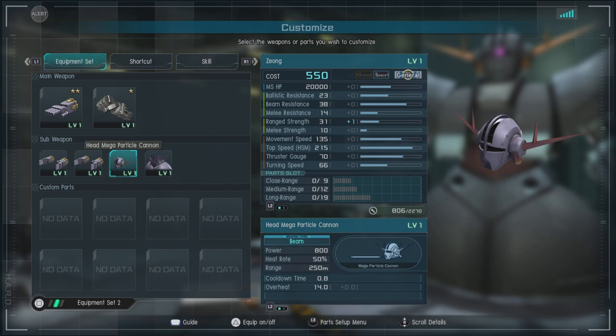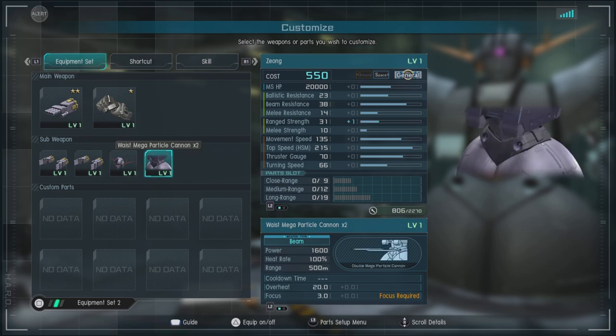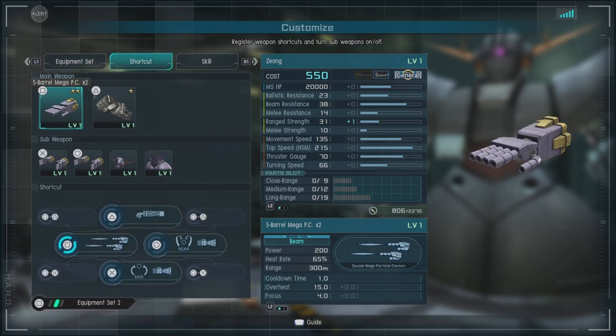The Head Mega Particle Cannon — it's kind of like a spot gun. It fires a decent amount of times, and it actually seems to take less heat as you get higher up, but it can do some pretty decent damage. I kind of use it for putting on pressure. And then we have the big boy, the Waist Mega Particle Cannon x2. You have to charge these; they have really good range and can do some pretty decent damage, and you can fire them while on the move, which is pretty dang good.